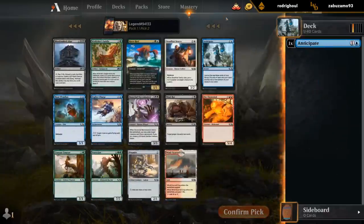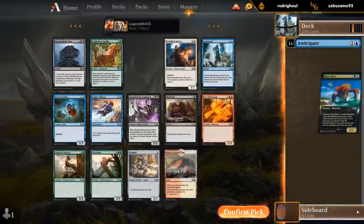Risen Reef is definitely one of the better cards. Yeah, it's got to be better than Anticipate. Alright, let's take Risen Reef.